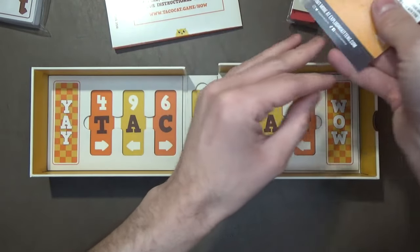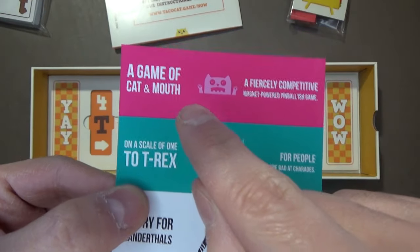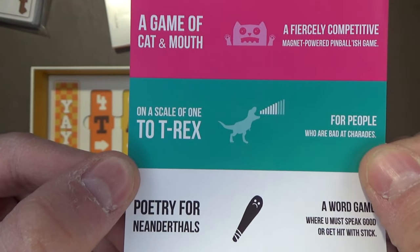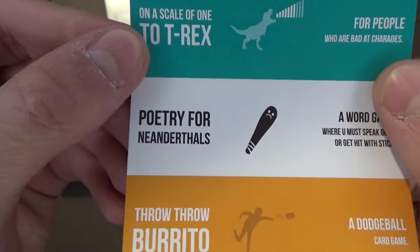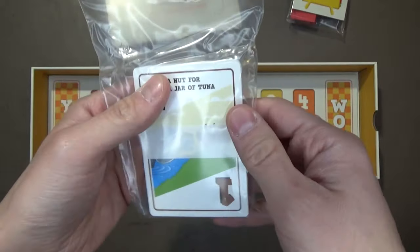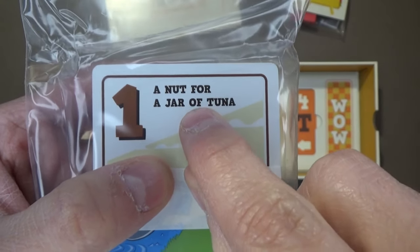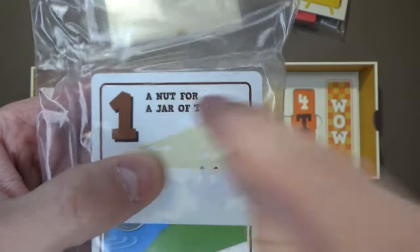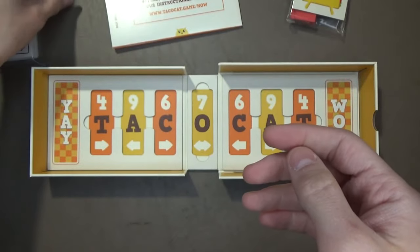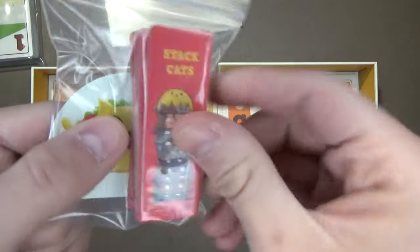Looks like a code for a free gift — I'm going to have to look into that myself. On this side I'll show you some other games: Game of Cat and Mouth, Poetry for Neanderthals, and Throw Throw Burrito. So you have your cards — there should be 38 cards, all having everything to do with palindromes. Like this one: 'A nut for a jar of tuna.' That sentence is a palindrome because you spell the whole letters backwards and it comes out the same way. Plus you get these little markers, and there's a piece for the taco cat himself.